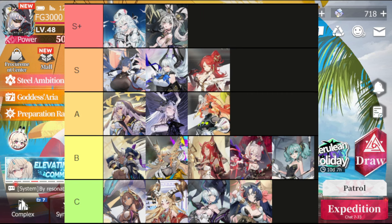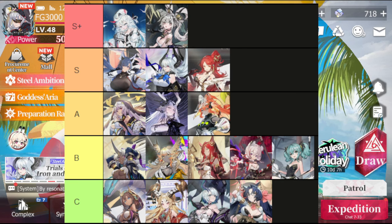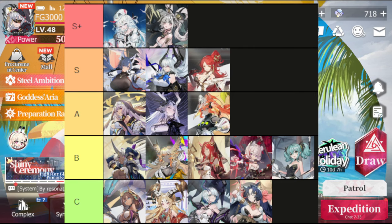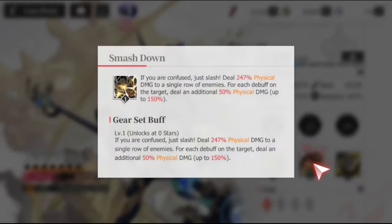We just went over three tiers — S+, S, and A. The final two tiers, B and C, you have to look at a little differently. Don't think of these characters as worse — think of them as more situational. One character I'm currently running in B-tier is Towerette. She's a really great character but situational: her ability Smashdown does more damage the more debuffs are on a target, so she requires a bit more setup. If you're building a team around that, you're good to go — but if not, she won't be as useful.